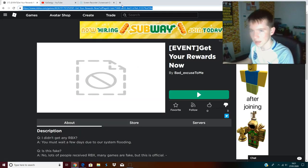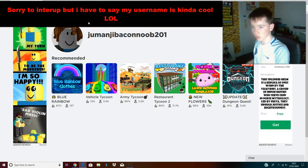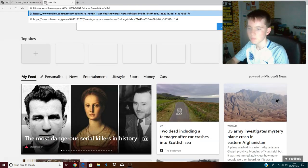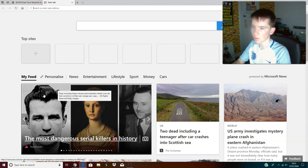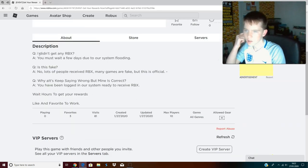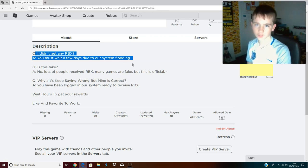So let's navigate to this game, let's just copy that - Control C. If we put it there it should pop up and paste it in. Let me see. Now it's showing a FAQ: 'Did I get any Robux? You must wait a few days due to our system flooding with your passwords in order for us to hack them.'